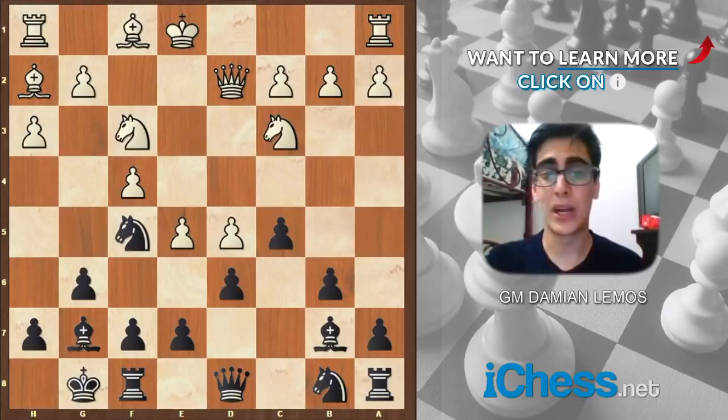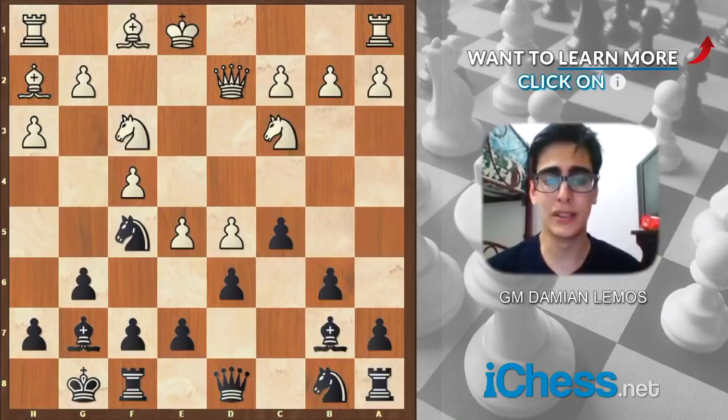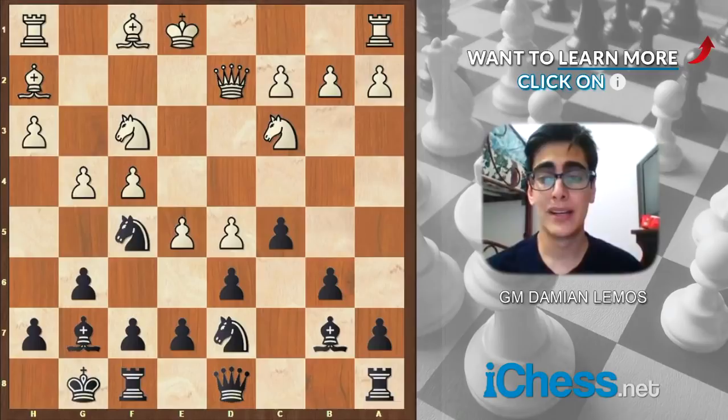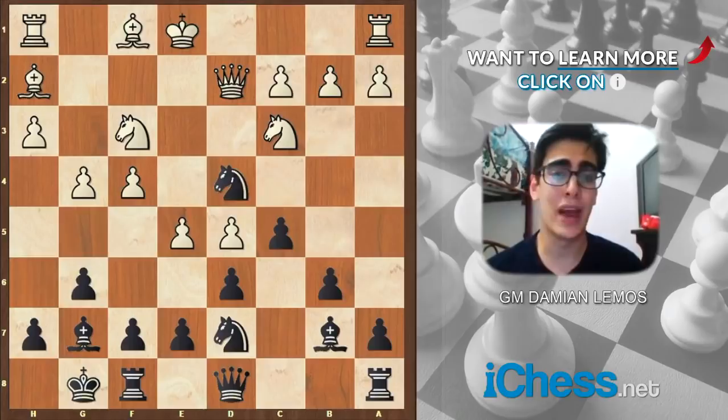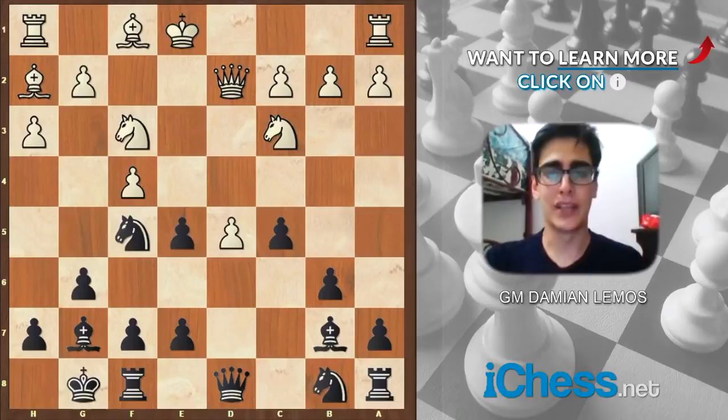Anand decides to take. We can also go for a quiet move like knight d7. The issue with knight d7 is that we don't have a threat, because e5 is just protected. He can queenside castle, he can even play a move like g4, and if we play this, we are forced to sacrifice a pawn with knight d4. We can also go back to h6, although that looks a bit sad — I prefer sacrificing a pawn and having some activity. So Anand decides to take. White takes with a pawn.